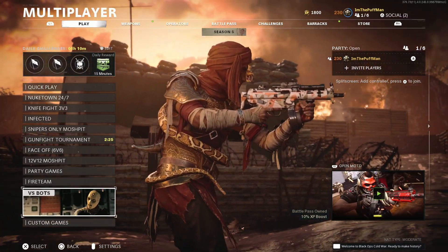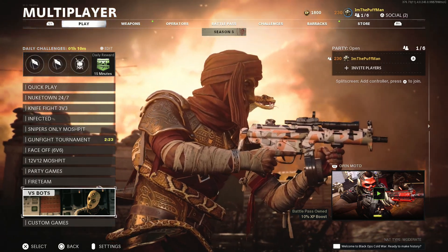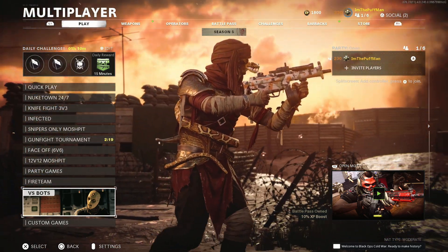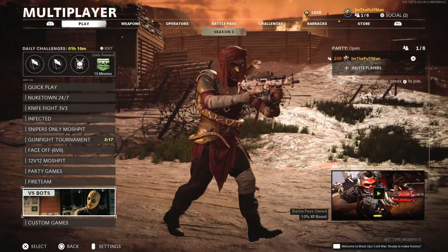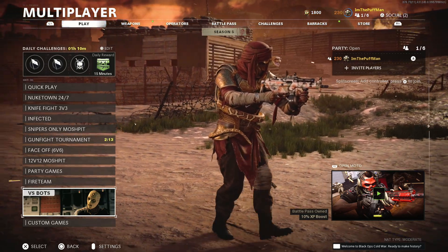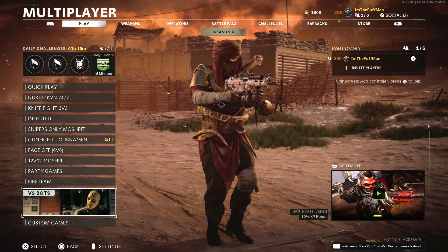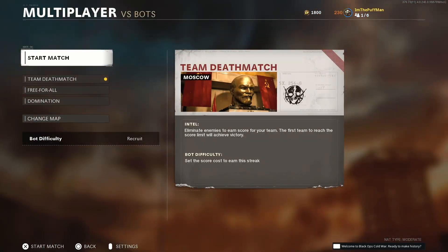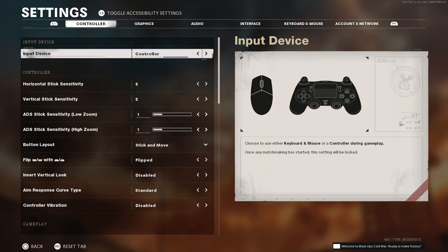Next, the host - the person who wants to get the camos - is going to go into versus bots. The non-host is just going to stay in the multiplayer menu. That is it, just stay there for now. As you guys see on the big screen, we're going into versus bots. Then we're going to hit our options or settings button, which should bring up this menu.